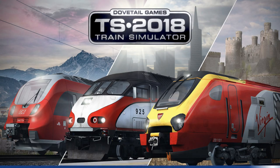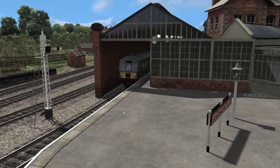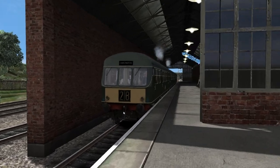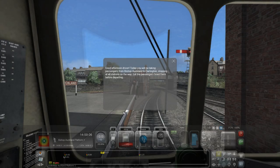Welcome to Simulator Adventures and welcome to Train Simulator 2018. Today we're having a look at the Weardale and Teesdale Network. This is a route add-on available on Steam for £25 — about $35 to $40 — which is quite expensive, but that's kind of average for Train Simulator.